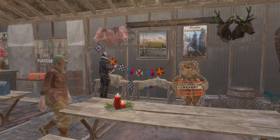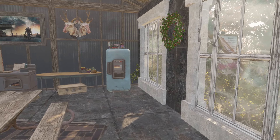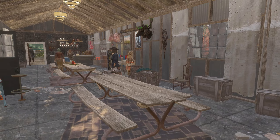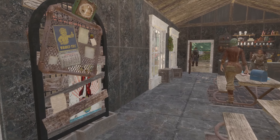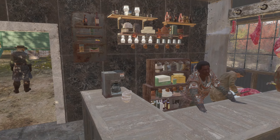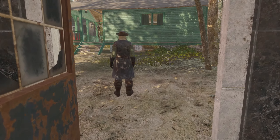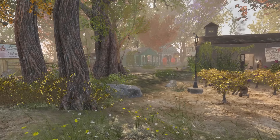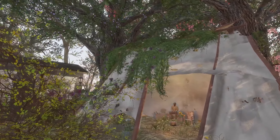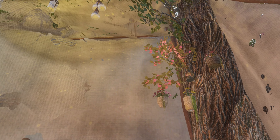The settlers here have been hard at work redecorating the common spaces to make more inviting conversation settings. And here, a few of the settlers even created a cozy little vices den, so they can share some fun trips together.